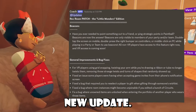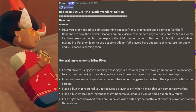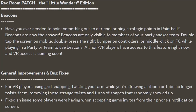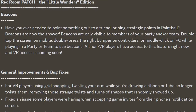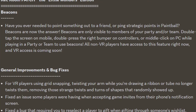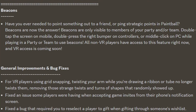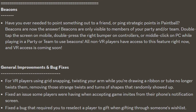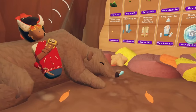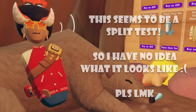To get straight into this new update, we have the Rec Room patch, the Little Wonders Edition, and they talk about beacons. Have you ever needed to point something out to a friend or ping strategic points in paintball? Beacons are now the answer. Beacons are only visible to members of your party and or team — double tap the screen on mobile, double press the right bumper on controllers, or middle click on PC while playing in a party or team to use beacons. All non-VR players have access to this feature right now, and VR access is coming soon. Very excited about beacons, and I can't wait to see how they look on screen mode.